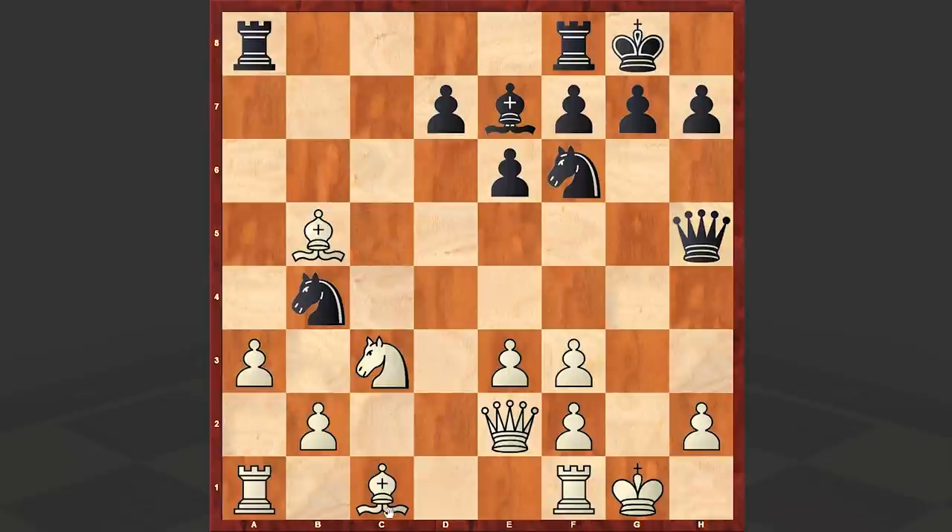Queen goes to h5, Bd2. Here f4 is very strong, offering the exchange of queens which of course favors white. You have powerful passed pawns on the queenside and you can always neutralize a move like Ng4 with f3.